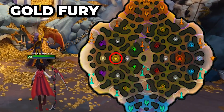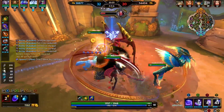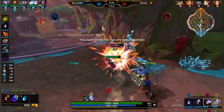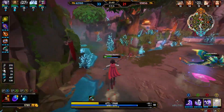On the opposite side of the Fire Giant, you have the Gold Fury. It doesn't hit as hard, but it feels like you got cheated on. If you defeat it, you gain 130 gold and 55 XP, and your structures gain a buff as well. That's everything you need to know about the Conquest map. The best way to keep safe in Conquest is using wards — and if you don't know what wards are, don't worry, I made a video just for you.